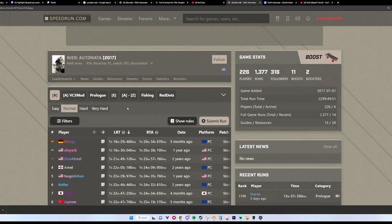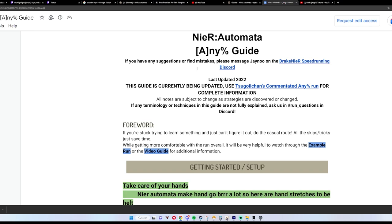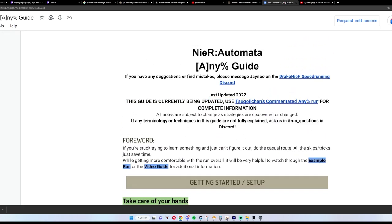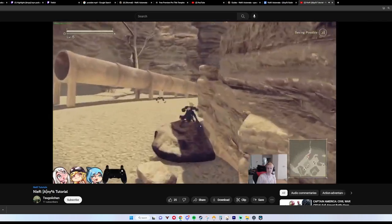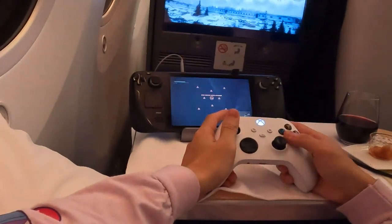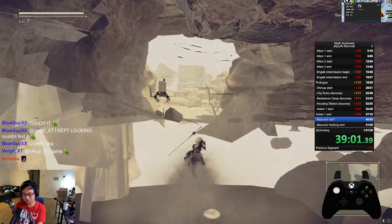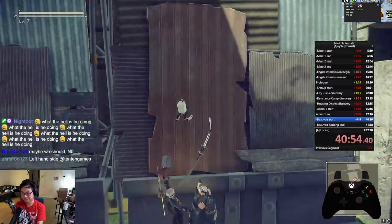With that, I went to the nierautomataspeedrun.com website, headed to guides, and clicked on one of the A-ending guide pages. This brought me to a Google document titled '80% guide' with most of the basic information, but most importantly it had a link to a full commentated tutorial done by toseegochan, which is five hours long. This video was extremely helpful for teaching me what to do and where to go. I actually learned the majority of the run on my flight by downloading the video on my phone and playing along on my Steam Deck. You don't have to learn all the complex strategies right away — there are many beginner-friendly strategies and you can slowly learn the more complex ones over time.